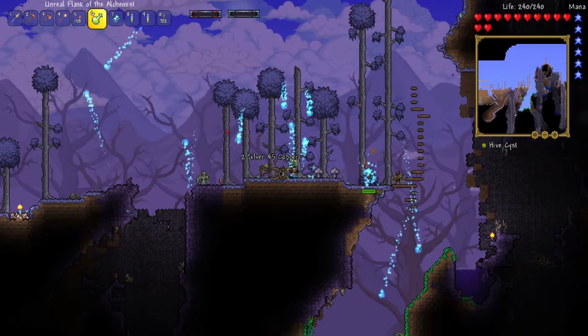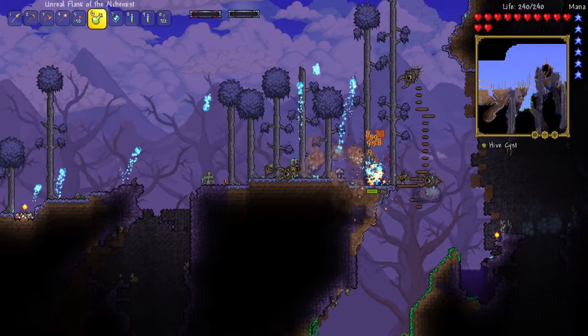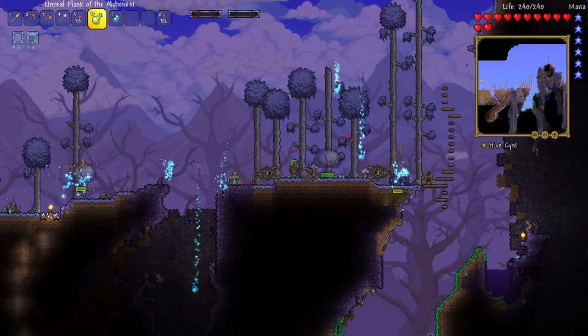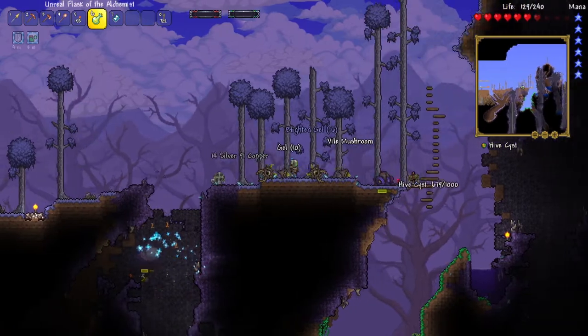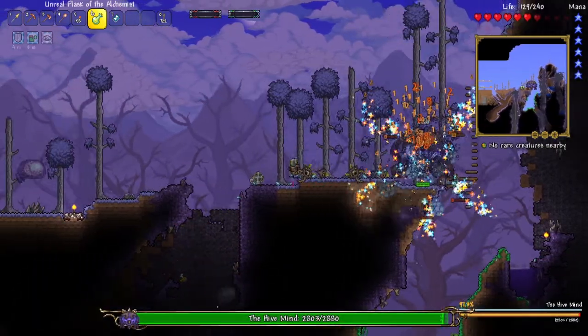I do have the Hive Cyst right here, so we can actually fight this boss now. Let me drink a Swiftness and Iron Skin real quick. We're getting overwhelmed by mobs. We might not want to start the boss fight right now, but I think we're going to anyway. Alright, let's go.